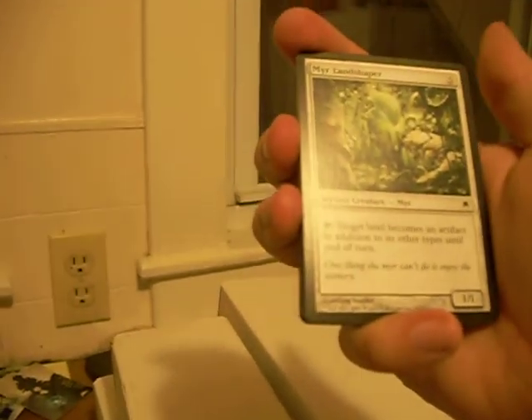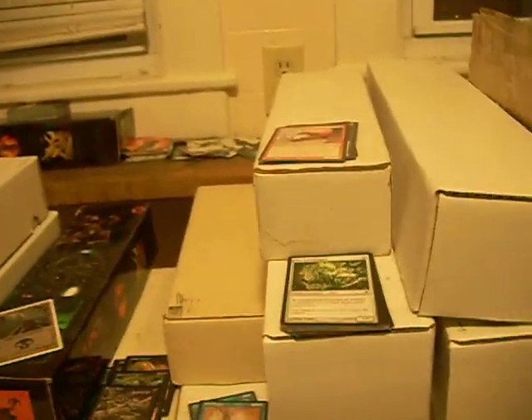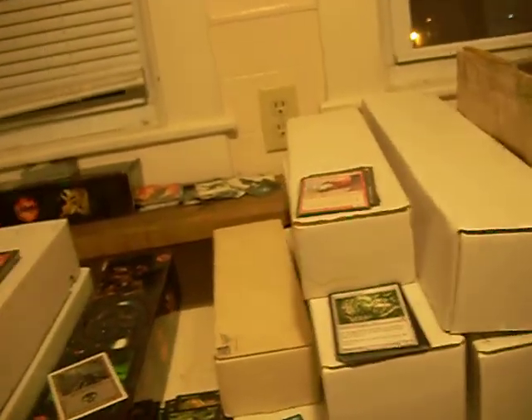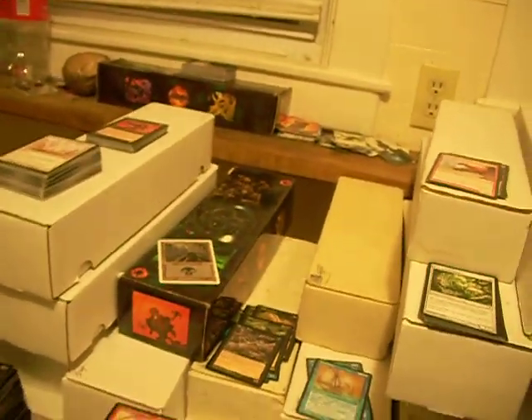Mirror Shaper — is it Shaper or Shaper? I thought it was Shaper. Well, it's not 100% certain. It's 3-colorless for a 1/1 — you tap it, target land is an artifact in addition to its other types until end of turn. He's one of those cards that combos really entertainingly with March of the Machines, which is 3-colorless blue enchantment — all artifacts in play are artifact creatures with power and toughness equal to their converted mana cost. The converted mana cost of a land is zero. So with March of the Machines and Mirror Shaper in play, you tap the Shaper and basically nuke a land. People don't like that.